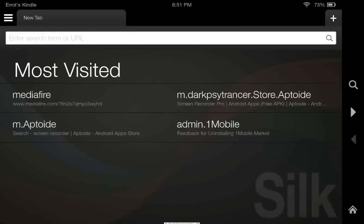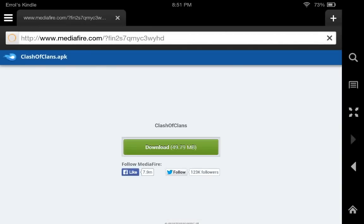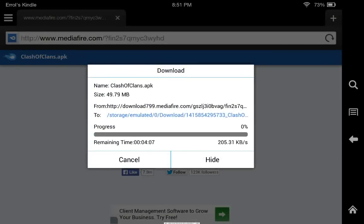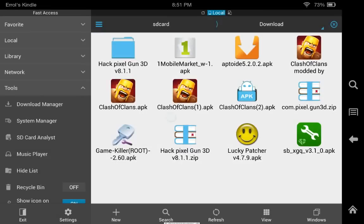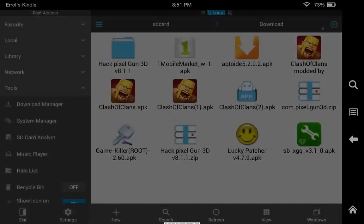All you have to do is go to this link — I'll put the link in the description below — and download from ES Downloader. I'm not going to download it again because I already have it. I downloaded ES File Explorer because it's a really good app to download things, so I really recommend it.